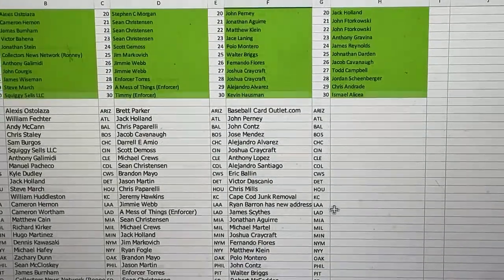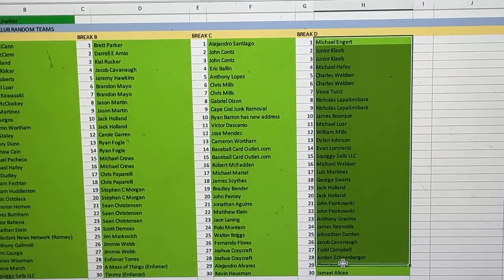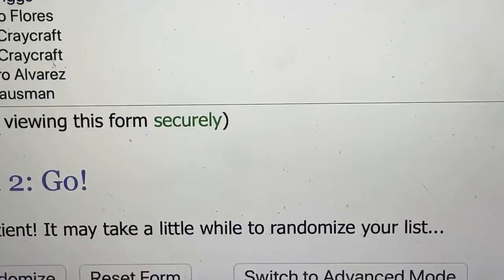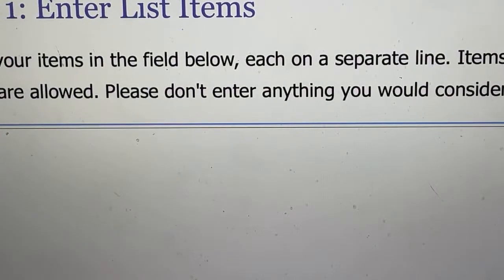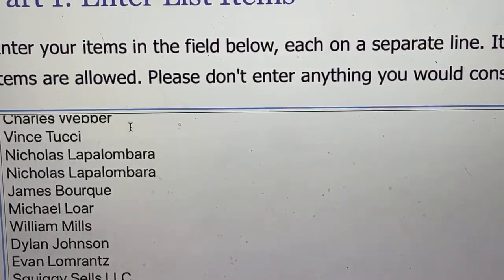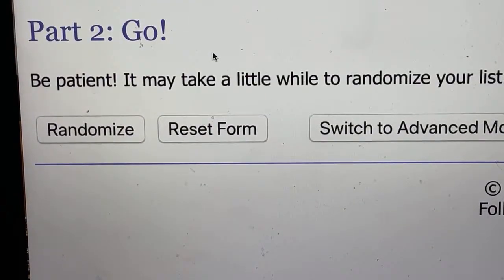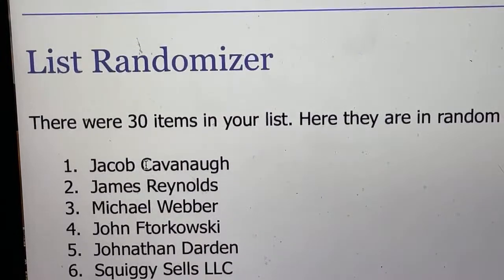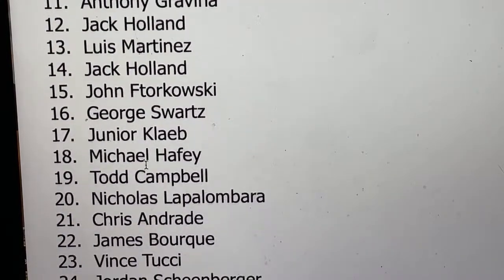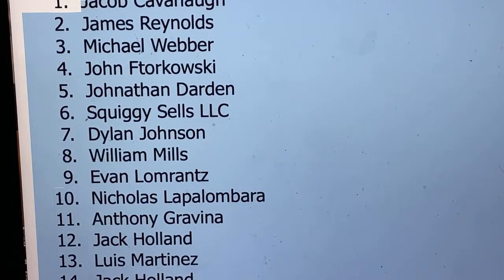Final round — let's get to busting these open. Bufa says the best card from the finest box was a green Otani out of 99 — nice pull. I'm thinking about grabbing another Finest case for a case break; that was maybe the best release we had in June. Here we go, final round — all names are up. Let's randomize it one last time, copy and paste, and then we'll get to ripping cards.